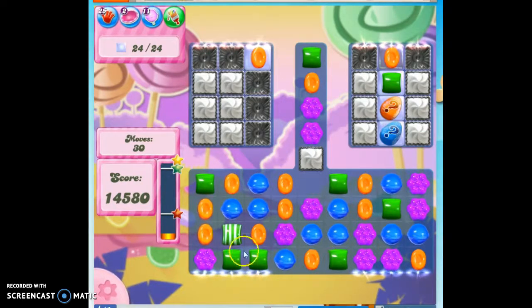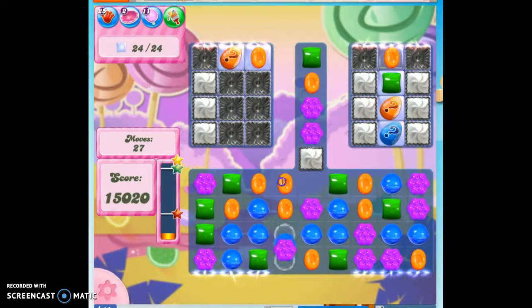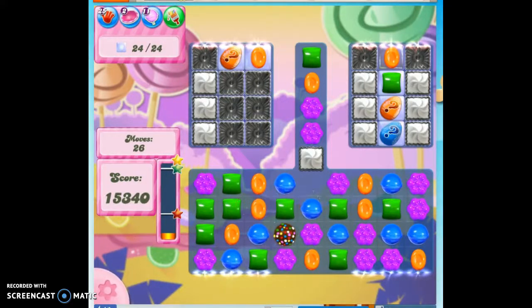If things change, I might still be able to craft a special, but they didn't change. Here we go — now I have a color bomb. And now, if anything evil shows up, I have at least a chance of getting rid of it.